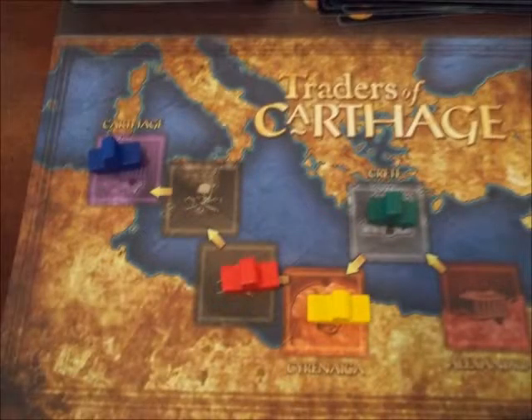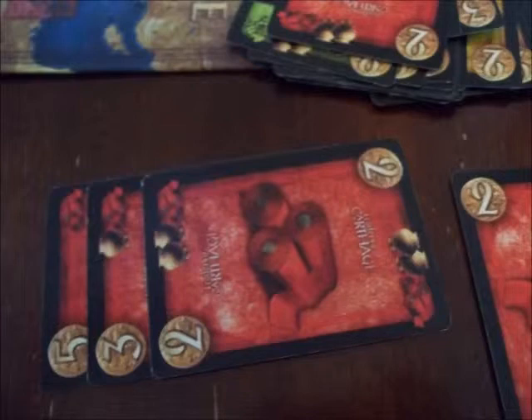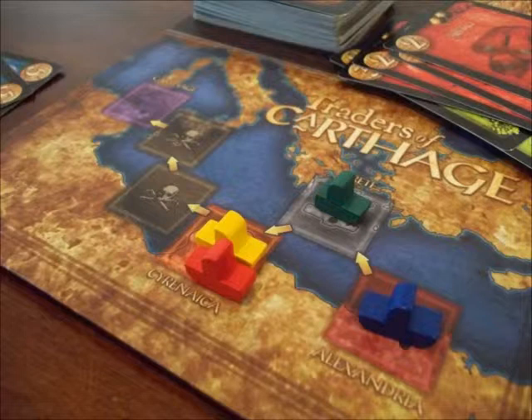Now any ships on the two spaces between Cyrenaica and Carthage are raided. Players have a chance to save their merchandise by discarding either 2s or 3s from their hand of the appropriate color. 2s will protect two merchandise cards of their color, and 3s will protect one merchandise card of their color. A player doesn't have to save merchandise if they don't want to. Saved merchandise is turned 90 degrees and is safe until sold, even if raided again. Unsaved merchandise is discarded. The boat or boats which made it to Carthage will then be placed back at Alexandria. Boats that were raided return to Cyrenaica, and play continues.